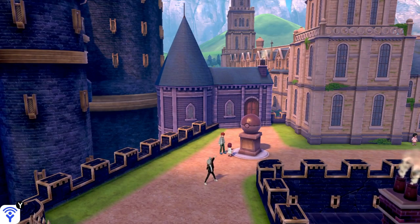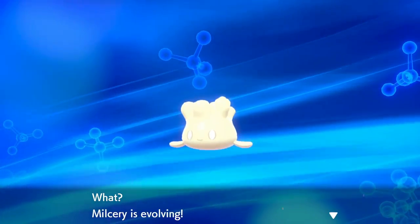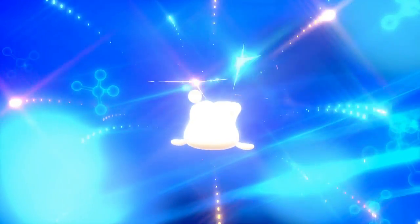In case you don't know where to find a Milkerie, it's actually on Route 4. It's about a 30% chance in the grass. It's not going to be an overworld encounter — you have to find it in the grass — and it's just that easy.